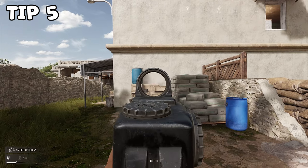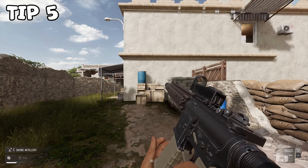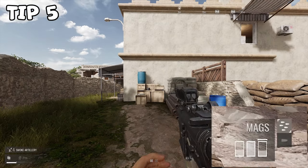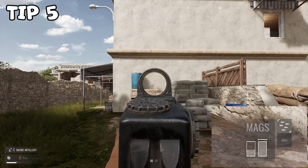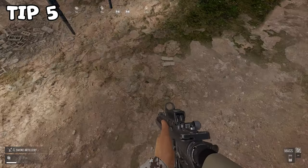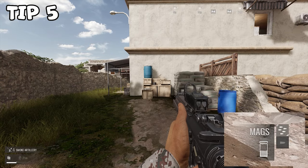Tip number five. You can reload way quicker by double tapping the reload button, but it will drop the mag, so you will lose those bullets that are in it. I usually do a quick reload while I still have a couple of rounds left, so that there is a bullet in the chamber already and it doesn't have to use extra time rechambering after putting in the new mag. You can also hold down your reload button and it will show you how much ammo you have left.